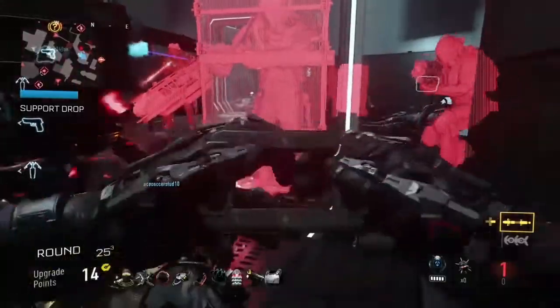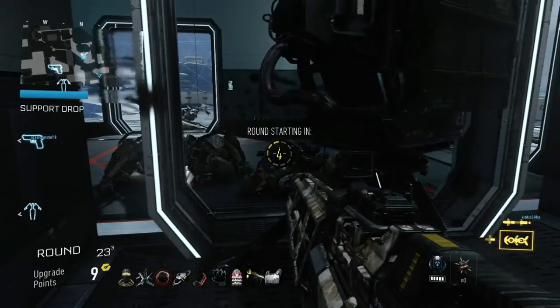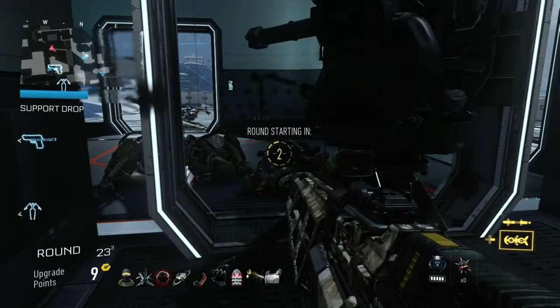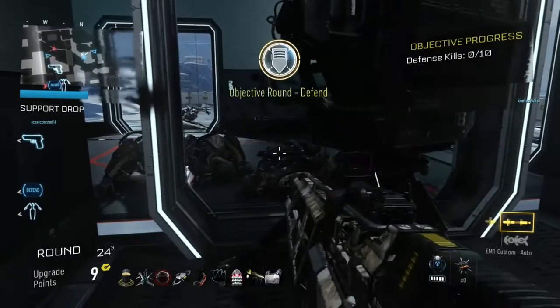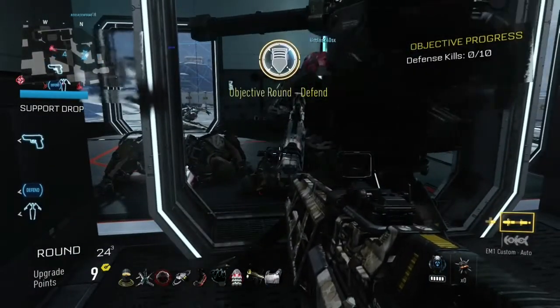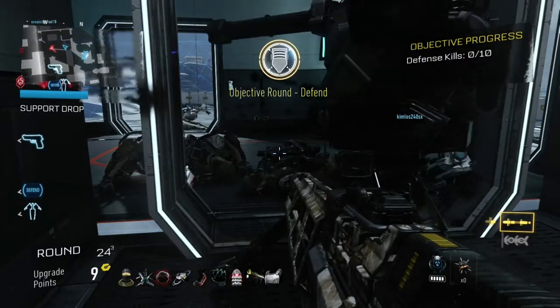All you have to do is, when you go into this room, you'll see this door, and you just go prone and crawl through the door. That's all you have to do — just walk up to it, go prone and crawl.